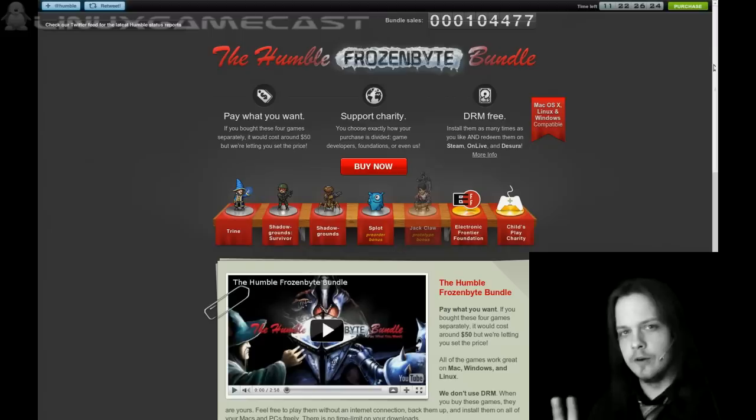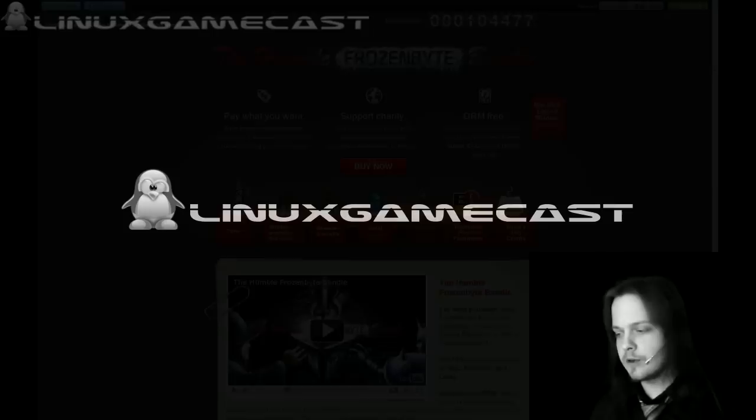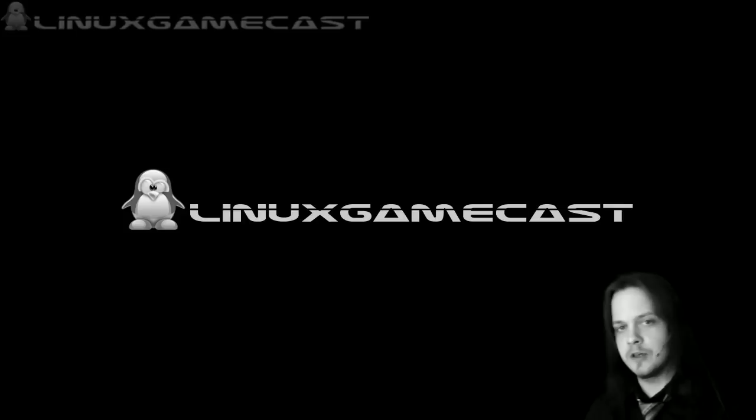Before we even get started, everyone should head over to HumbleBundle.com. The third Humble Indie Bundle is out. You can pick up Trine, Shadowgrounds, and Shadowground Survivor. That's it for right now — there's another game you'll get access to once it's finished. But pay what you want. And Linux users are, again, for the third time in a row, having a higher per-purchase average. So keep that up, around the $7 mark.